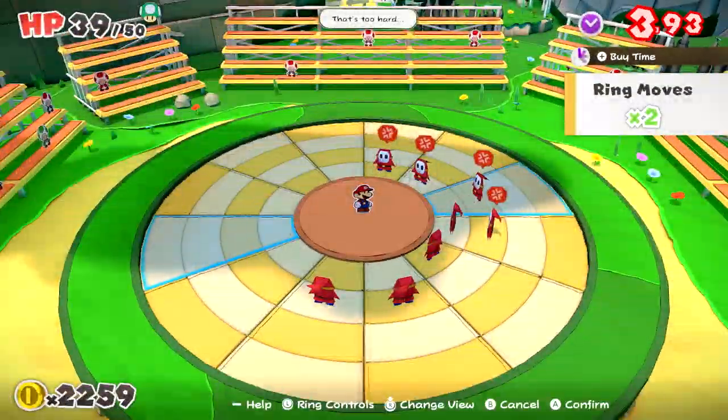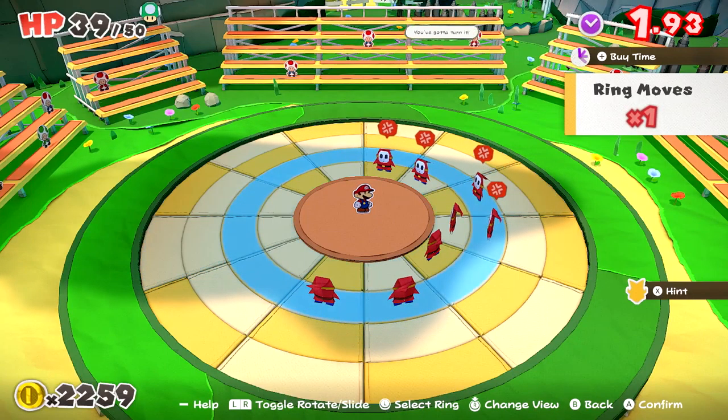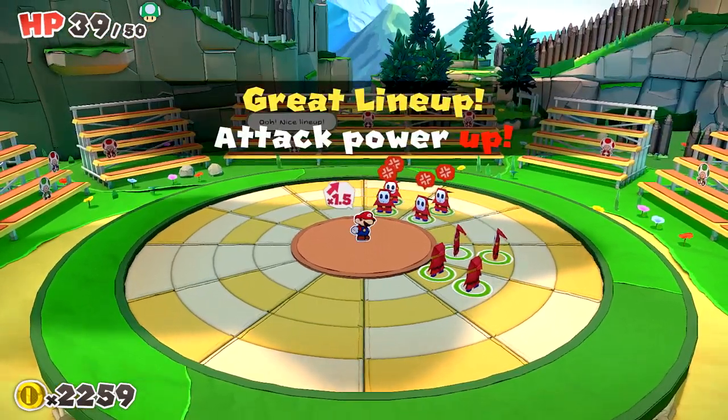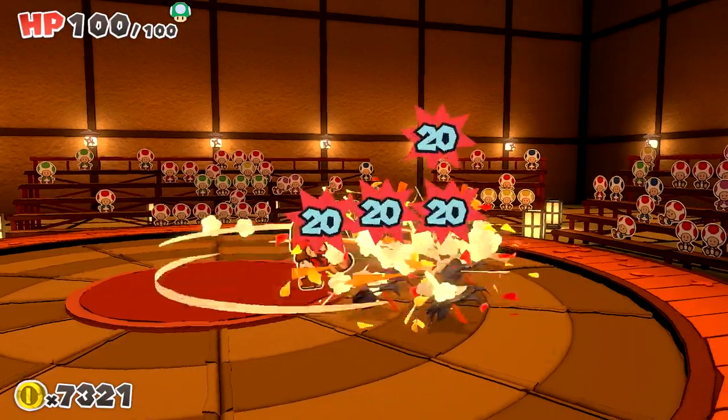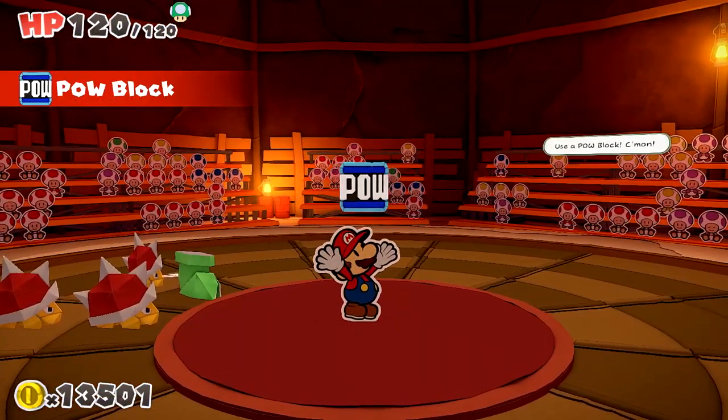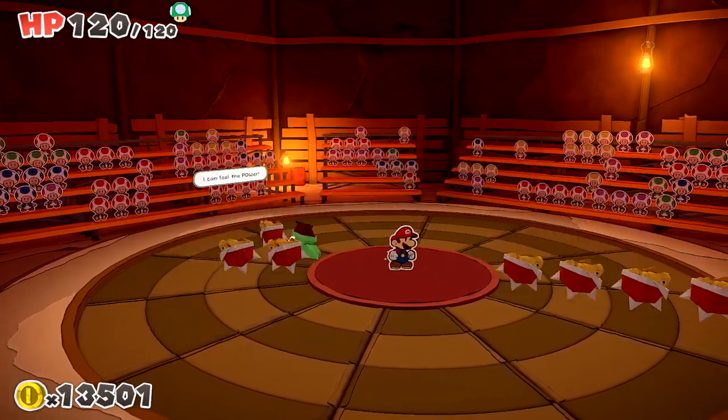The key to victory lies in whether you can get the enemies in line before time runs out. Use items like the fire flower, the tail, and the POW block to take down your foes. Classic Mario style.